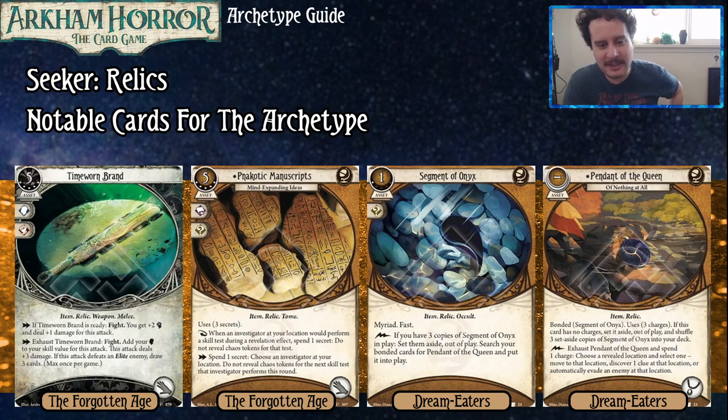Then we got the Necrotic Manuscripts, which is a super fun, super exciting relic that usually ends up being the big juicy part of the relic decks I have played. It has three secrets, costs five, takes up a hand slot, and also costs five experience. With the three secrets, when an investigator at your location would perform a skill test during a revelation effect, as a reaction you spend one secret and do not reveal chaos tokens for this test — they can just succeed if they have enough skill power or committed skills. As an action, you can also spend one secret; choose an investigator at your location and do not reveal chaos tokens for the next skill test that investigator performs this round. Here's a little strategy tip: drawing tokens when you don't have to — just don't do it. If you don't have to draw tokens, you'll succeed more. That's how you lose when you draw the auto-fail. With this, just say no, I'm just going to pass this test. It's pretty bonkers when you can get it going, more so when you can refill it once we get to the synergy cards.